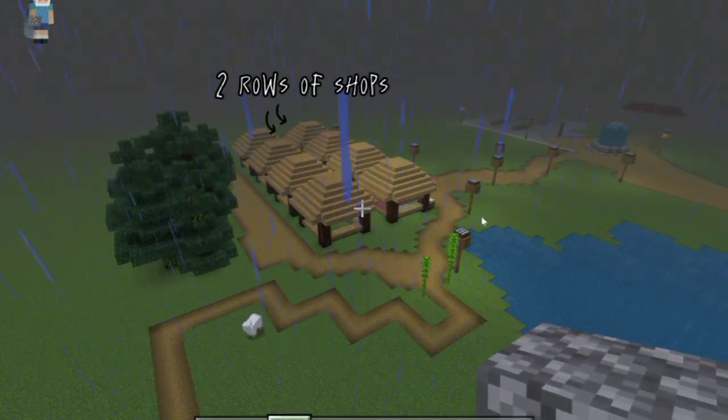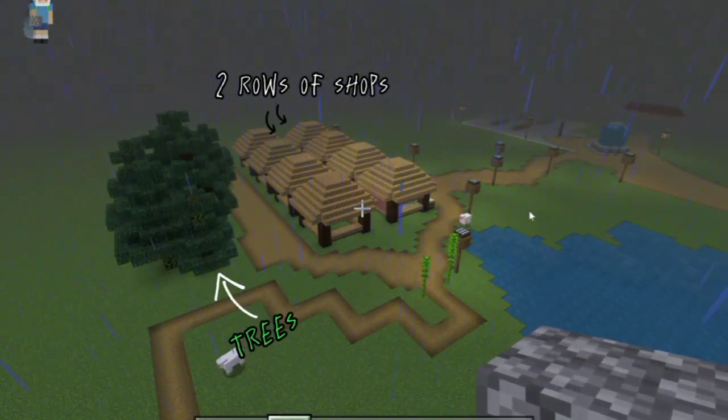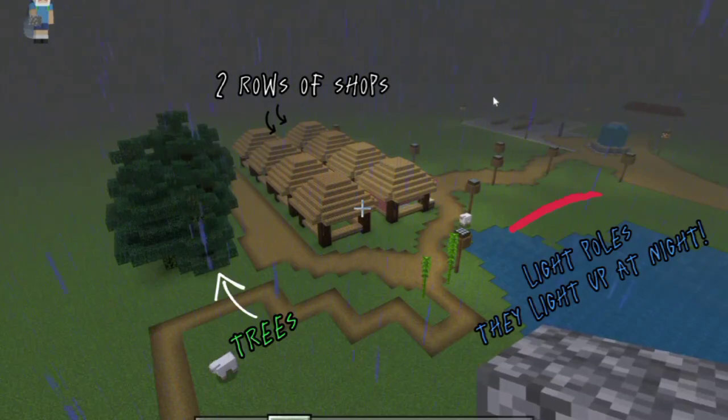Then I made two rows of shops, I planted some trees, and I made light poles that light up at night.